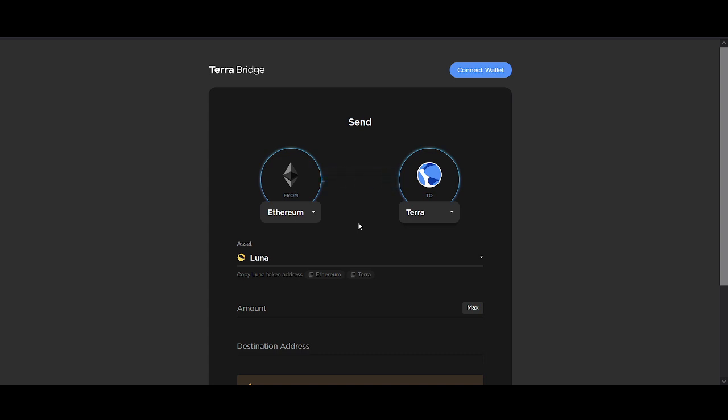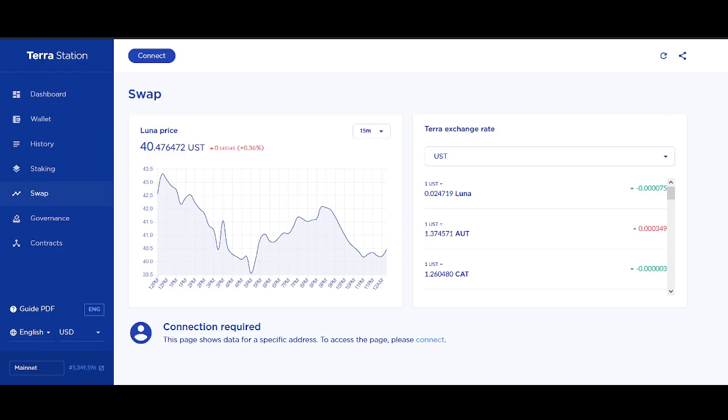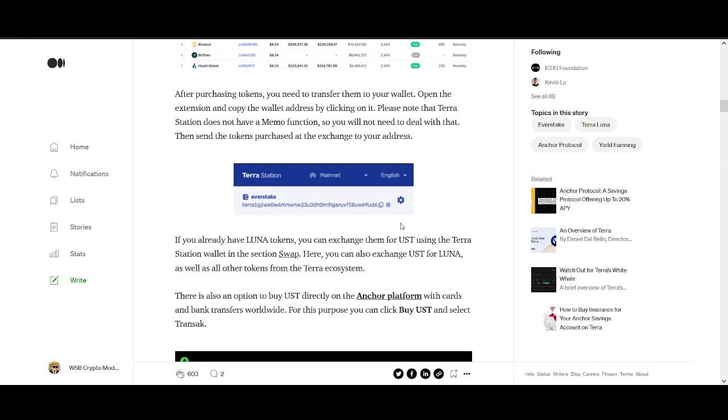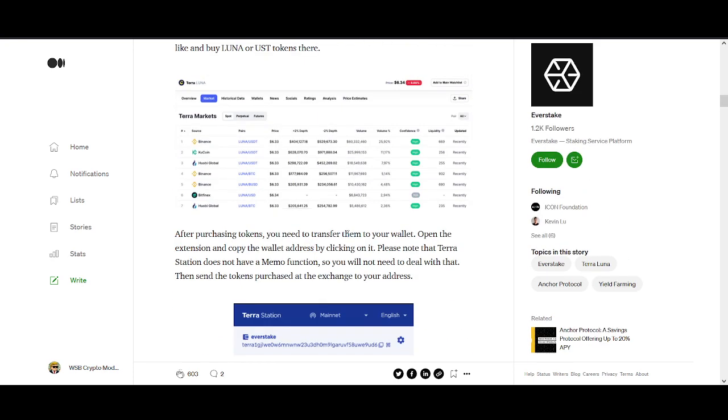The opportunities available in Terra DeFi ecosystems are huge. I recommend you try it — it might take some time, but just educate yourself. To round up: go to an exchange and get some Luna or UST. Make sure you use Terra Station or Terra Bridge to be on the right network. Once you've got them ready, deposit into Terra Station.